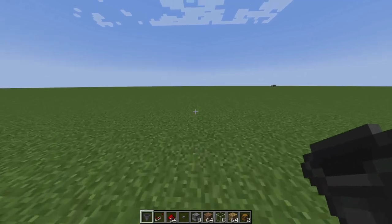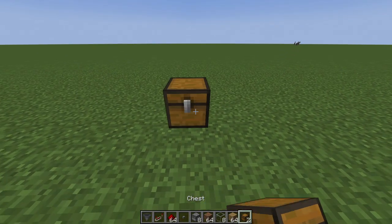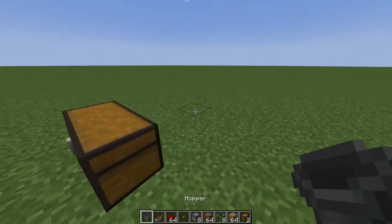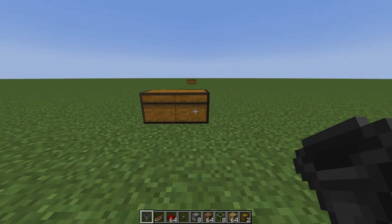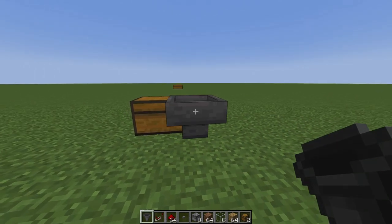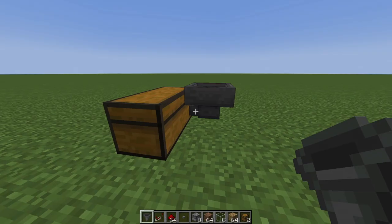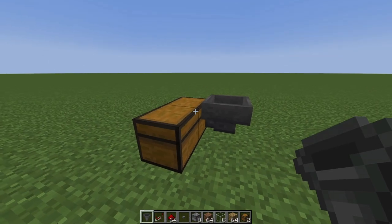To get started on this farm, find a pretty open area and start by placing down a double chest. Next, grab your hopper, make your way to the back side of the first chest, crouch down — on keyboard by shifting — hold that crouch and right-click to place your hopper. Verify that the tube is going into the chest so your items will be collected.